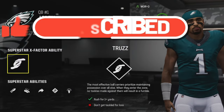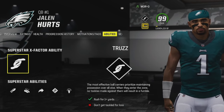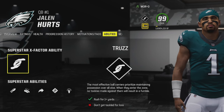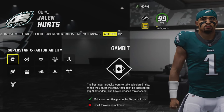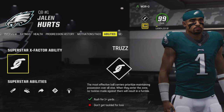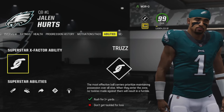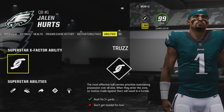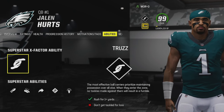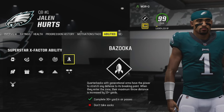Starting off with quarterback — I'm a Philadelphia Eagles fan so I'm using Jalen Hurts. Jalen doesn't have the best throw power, which affects some superstar ability choices. For X Factors, I like to use Truzz to start because it's very easy to unlock — you only have to rush for one-plus yards. If I do scramble, I want to be in a situation where I'm not going to fumble the ball trying to extend a play.